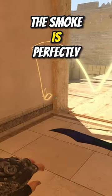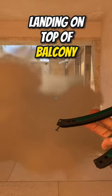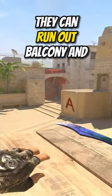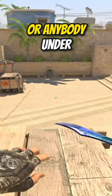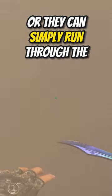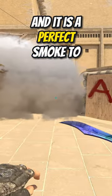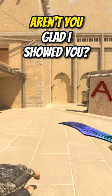As your team is running through palace, the smoke lands perfectly on top of balcony, giving you this little one-way. Your team can do one of two things: they can run out balcony and kill anybody on top stairs or underneath, or they can simply run through the smoke and drop default for free. The smoke blooms down and it is a perfect smoke to use here on Mirage.